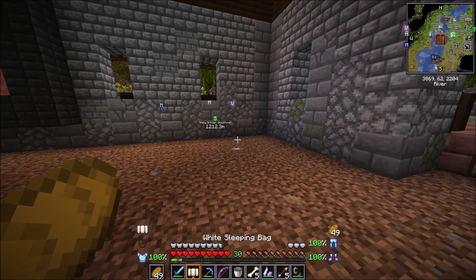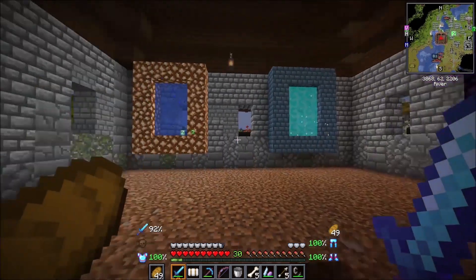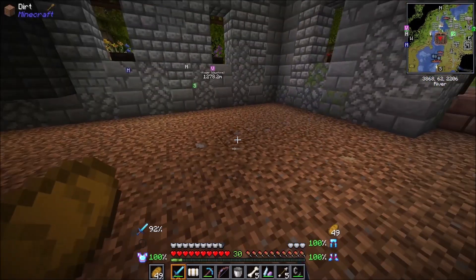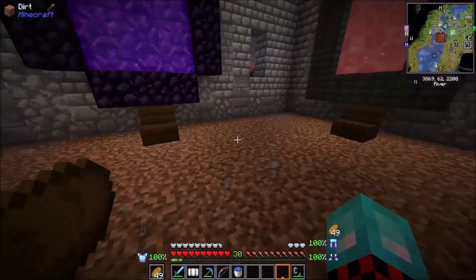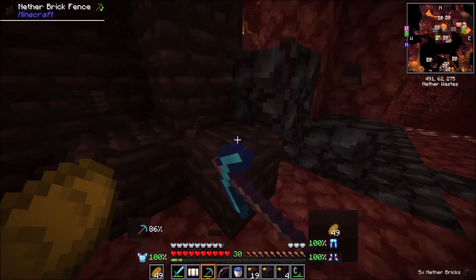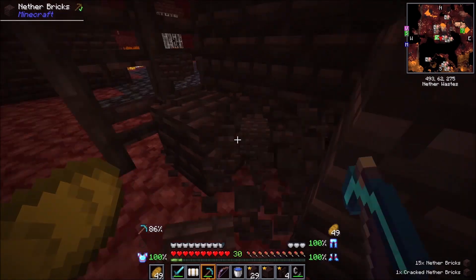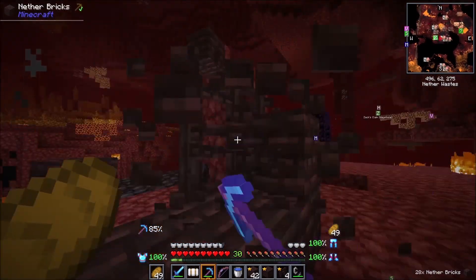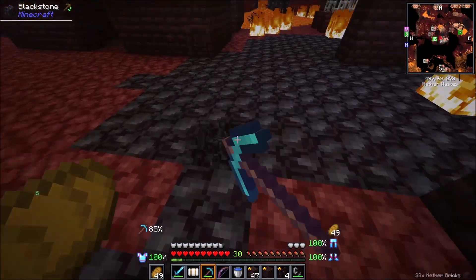We're not going to worry about the Twilight Forest quite yet because that portal is actually in the ground. I want to get the ground all done first so that we can have a baseline. Let's go back into the Nether and get a few blocks to decorate our floor. I think the main block we should use is probably Nether bricks — when I think Nether bricks, I certainly think Nether — and that will make the nicest floor the Nether can provide. Most of the Nether has some very ugly blocks, other than of course some blackstone, which we're also going to get here. And now for the Everdawn.